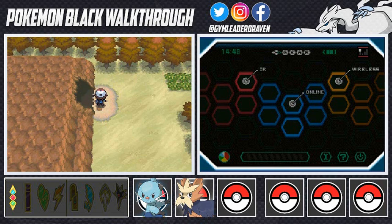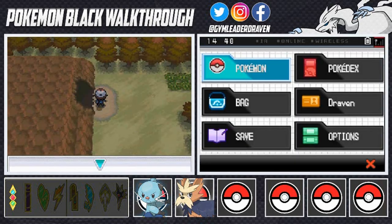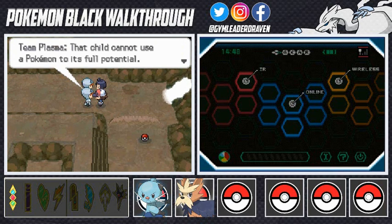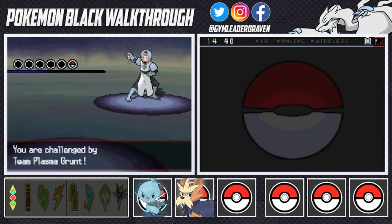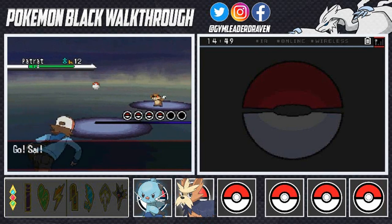Let me switch out my Pokemon since we'll be battling a trainer or two. Cheren says 'Draven, this bothersome bunch doesn't really listen to reason.' Team Plasma says: 'That child cannot use Pokemon to its full potential — doesn't that make a Pokemon sad? It's the same for all your Pokemon, so hand them over to us — better yet, we'll just take them!' They're talking about Pokemon liberation but really just stealing Pokemon.